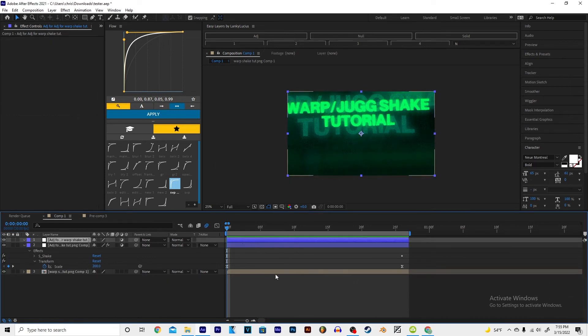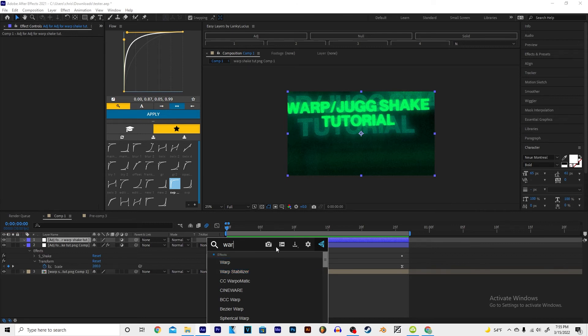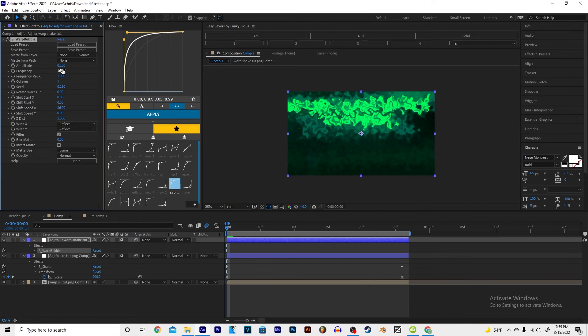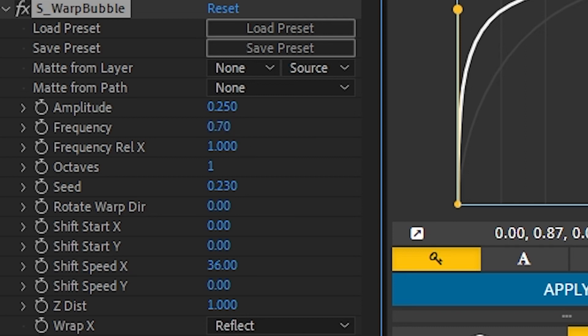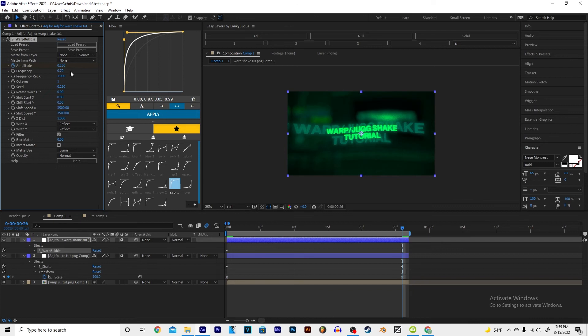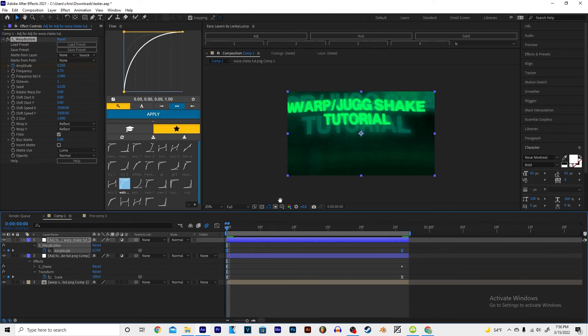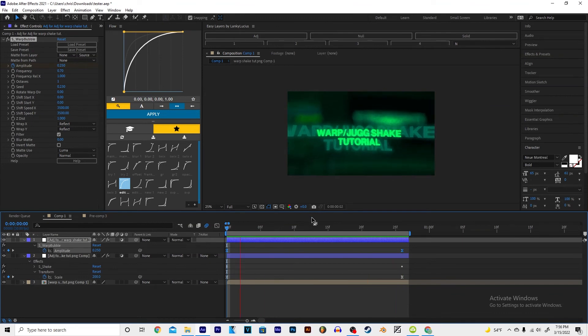Okay, the Warp Bubble — I'm still learning how to use that. So for Warp Bubble, make the frequency like 7.6 so you can see it in your video. Make sure the shift speed X is like 3500 or more than 3500. Click on the clock, go all the way to the end and make this zero. You can also use this view to see it more clearly.